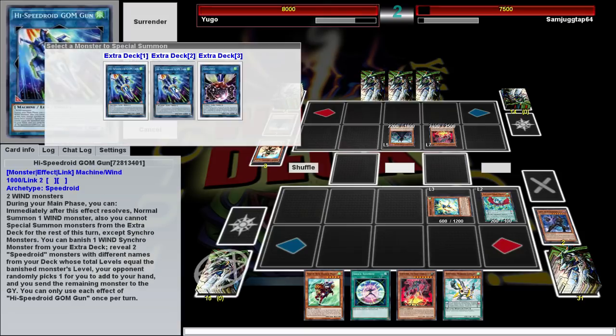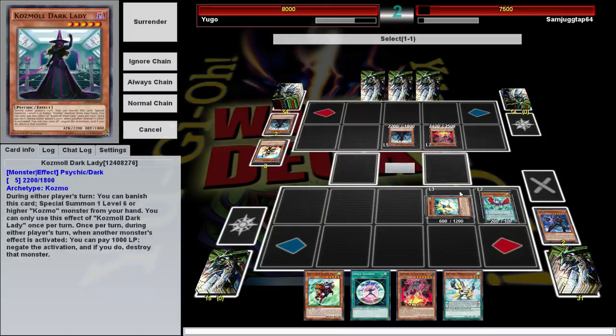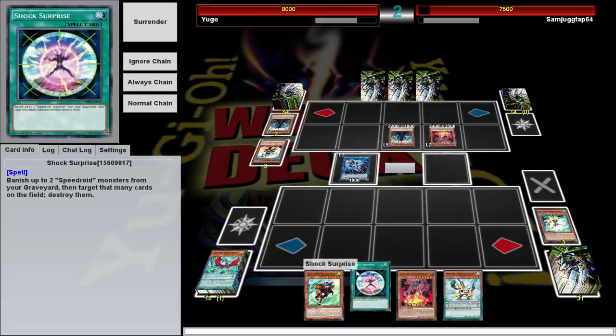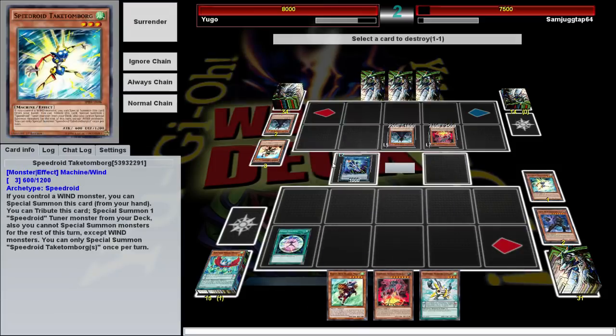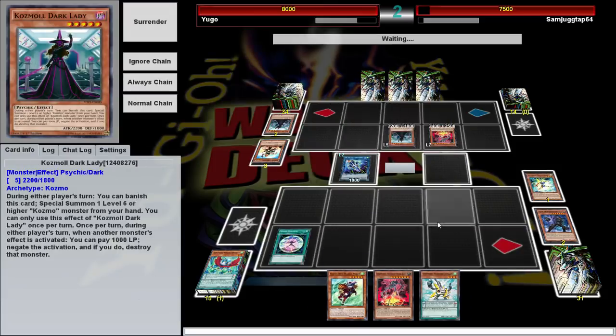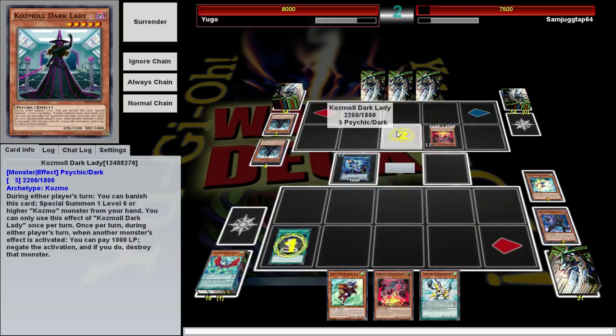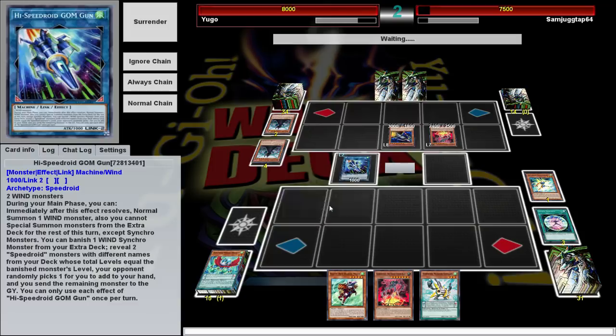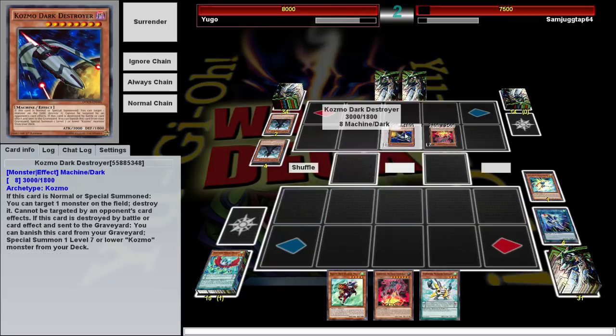Use Gom Gum, then Shock Surprise. Get rid of Ataka Tomborg, get rid of the threat. Hopefully he doesn't have his Dark Destroyer back. If he has another Dark Destroyer in his hand, I'm going to be a little screwed. If he has something else, I should be good. He does have it — I'm a little screwed. Why is this not once per turn, at least?